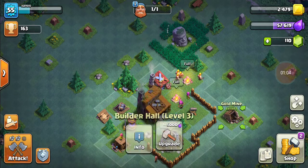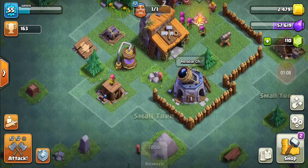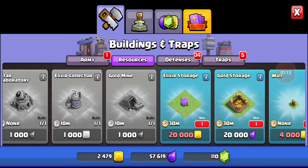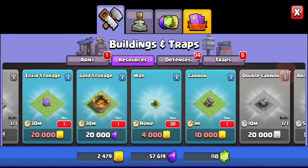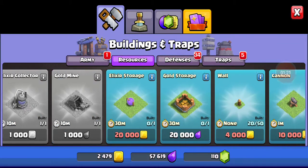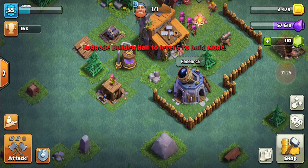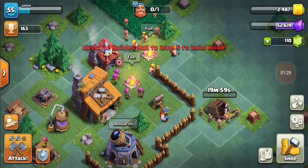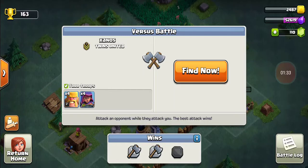My builder hall is level three — I just barely got that. What can I do? I could get another army camp, elixir storage, gold storage, more walls, a cannon. But first I need gold. Can I get another gold mine? I need a thousand elixir. I can only have one right now, but I can upgrade it. We'll just wait 20 minutes for that to upgrade, then let's go attack.